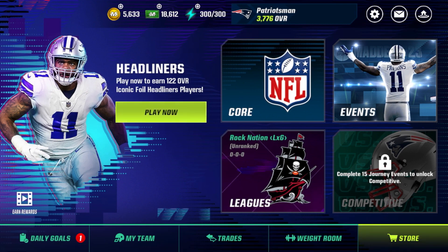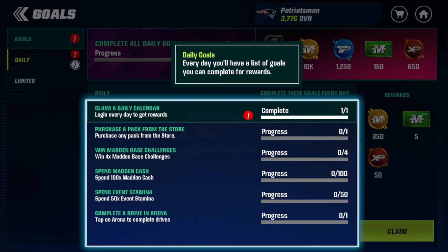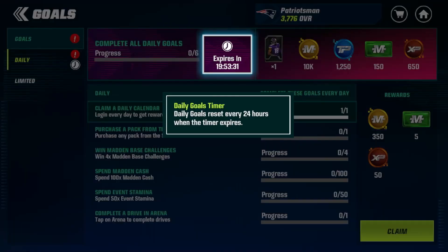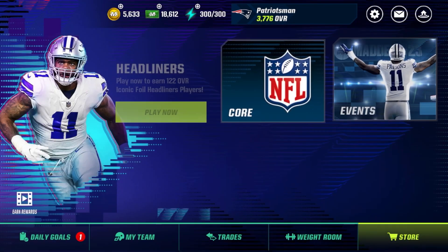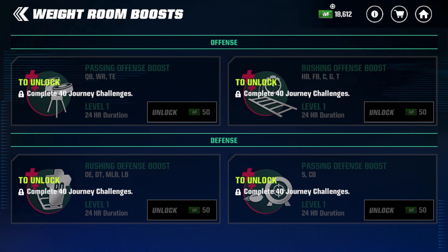Let's check out daily goals and the weight room. Every day you have a list of goals and get rewards for completing them — they reset every 24 hours. Goals include: logging in every day, purchasing a pack, completing Madden Base challenges, spending Madden Cash and getting Madden Cash back so you actually profit, spending event stamina, and completing a drive in Arena. Complete 40 journey challenges to unlock the weight room.